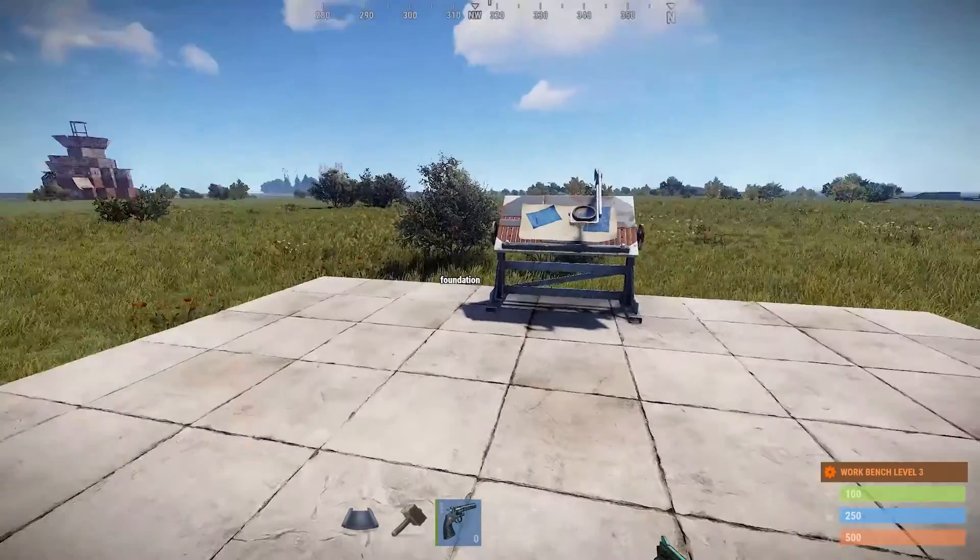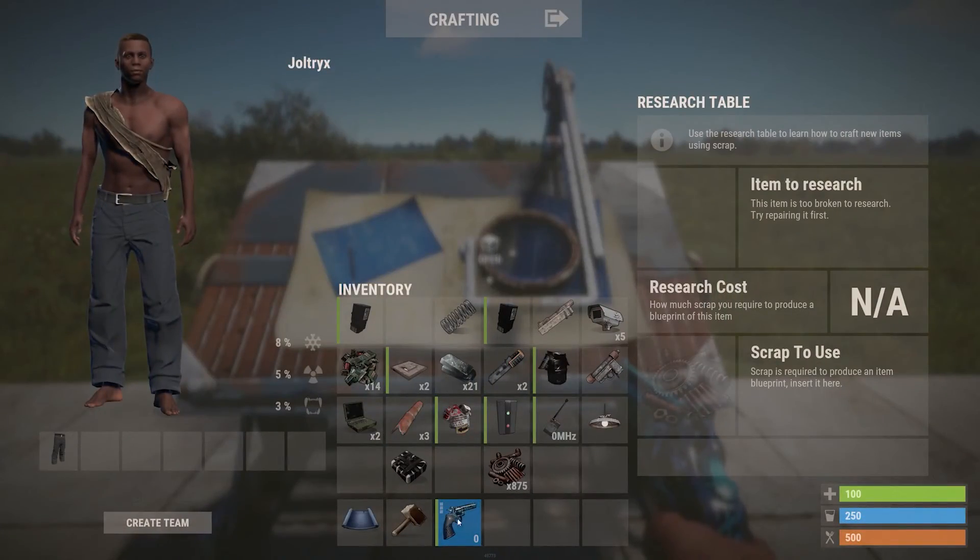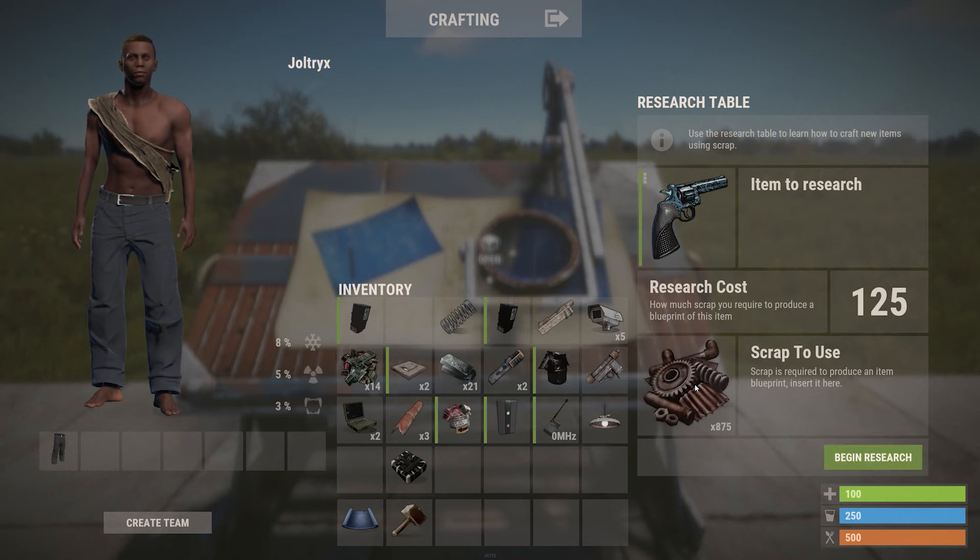To turn any item into a blueprint, you need to use a research table. Each item you research has a certain scrap cost, which ranges from 20 scrap to 500 scrap depending on the rarity of the item. Placing the item inside the table and pressing Research will give you the blueprint after a few seconds.